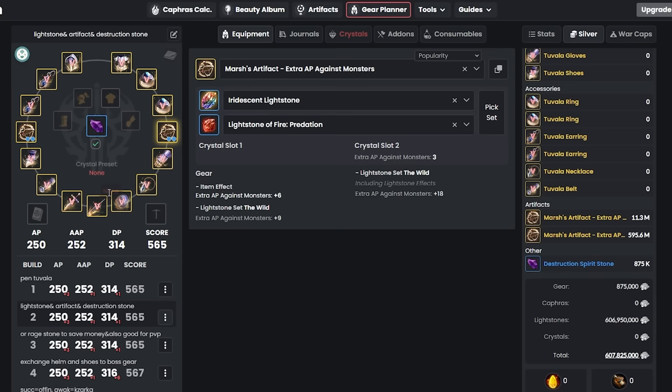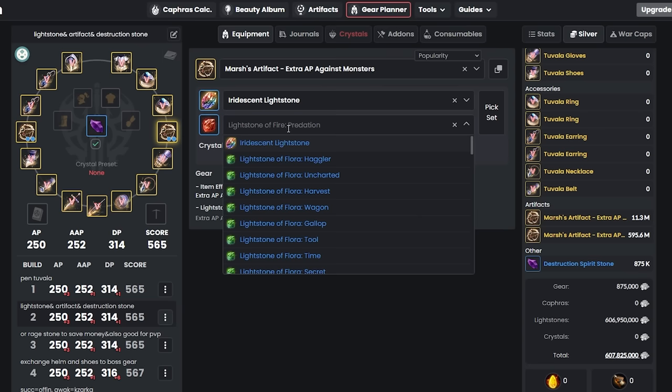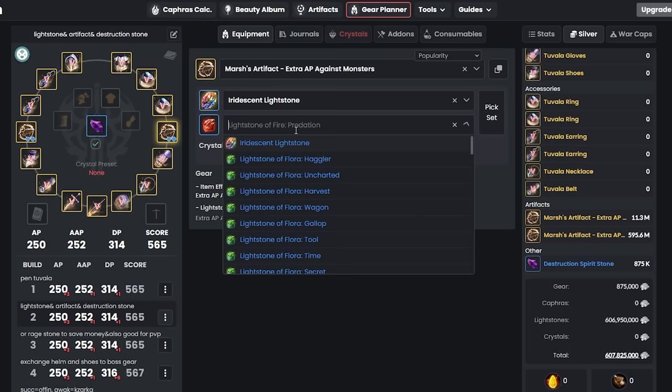With just Pen Tuvala gears, we have 250 AP and 314 DP — good enough to grind at Kratuga. After that, we're going to add a Predation crystal, which gives 18+ monster damage. Keep in mind it costs about 500–600 million silver. The reason we use Predation now is that we'll change it to Roar later when grinding Red Orcs, since Roar has demi-human damage.